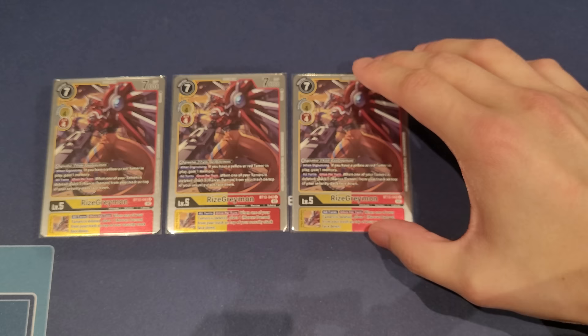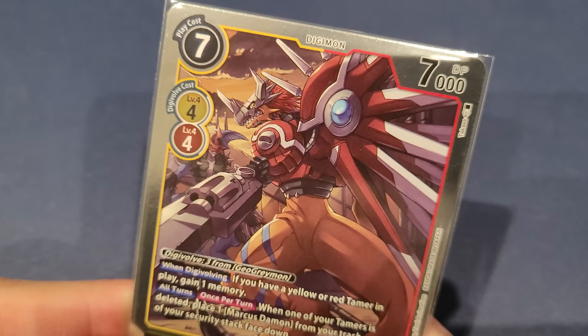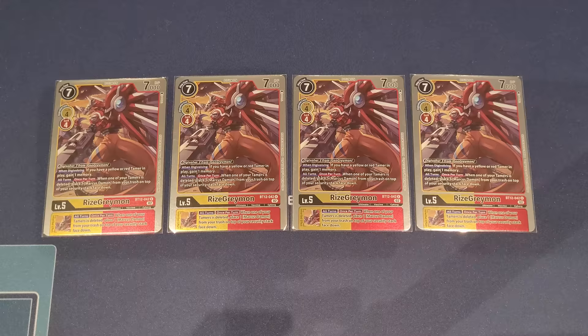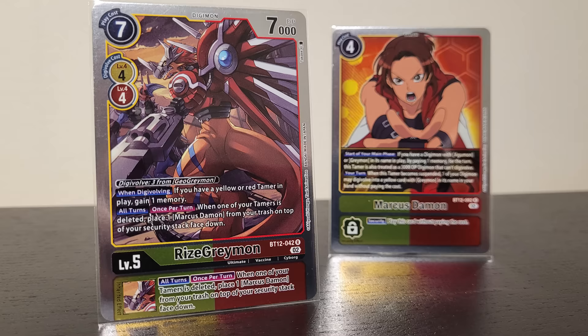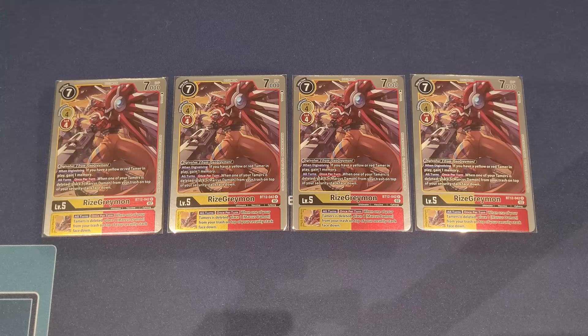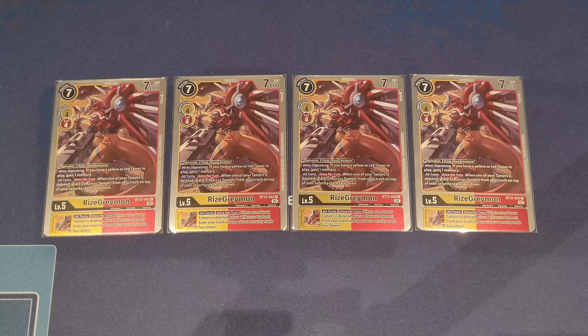Let's move into level fives with the brand new BT12 RyzeGreymon. You digivolve on top of any level four yellow or red for four cost, but mainly for three on top of a GeoGreymon. When digivolving, if you have a yellow or red tamer in play you gain one memory back — effectively making this a two cost, very memory efficient. All turns, once per turn, when one of your tamers is deleted, you get to place one Marcus Damon from your trash on top of your security stack face down.